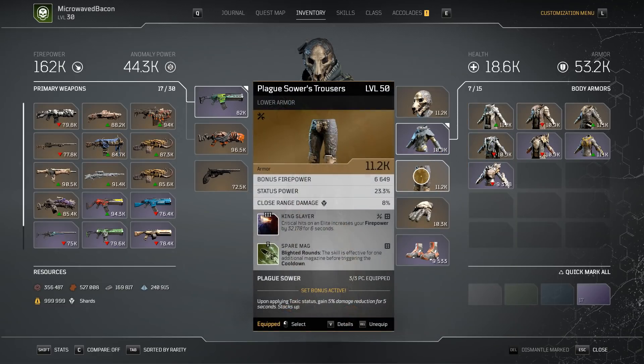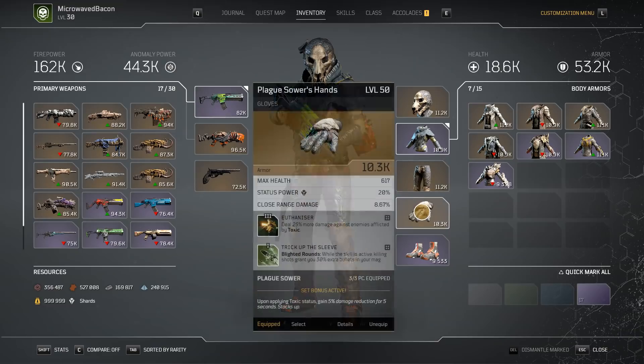The pants were another easy decision: firepower, status power, and close range damage are all great things. The fact that it came with Spare Mag is another essential piece for those trying to put together builds for blighted damage — a great option. I also put on Kingslayer so I can generate stacks and keep it rolling.